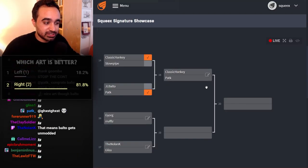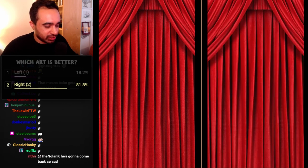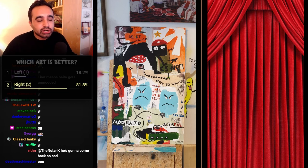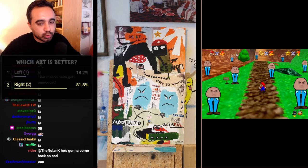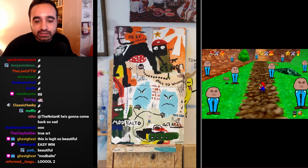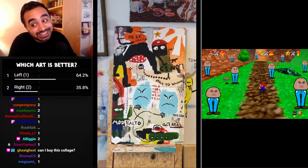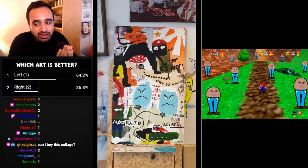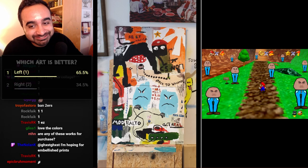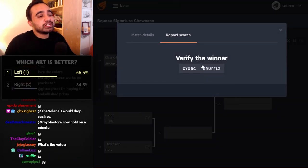Next quarterfinal: Yorg versus Ruffles. Draw the curtain — on the left we have Yorg with the Squeaks collage, and on the right we have Ruffles' Squeaks Goomba. It's like comparing potatoes and tomatoes. Let's see how we vote. The votes come tumbling in, narrowing a little bit. The vote is closed — congratulations to Yorg! Wonderful collage. Well done Ruffles, love the Goomba. I'll see you in hell. Yorg continues to the semifinals.